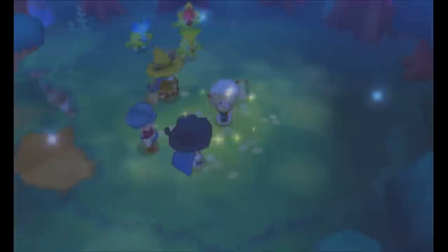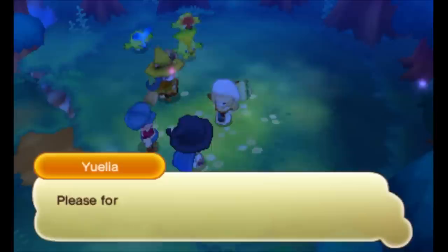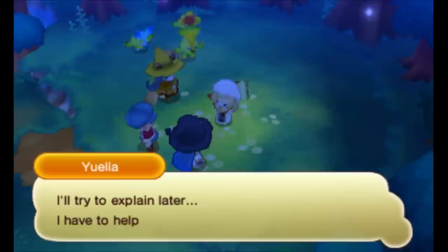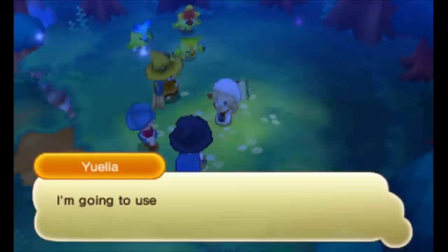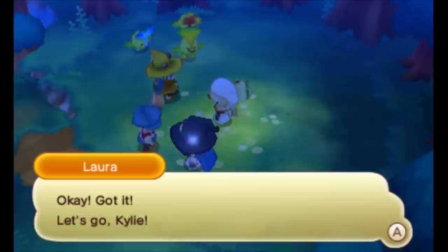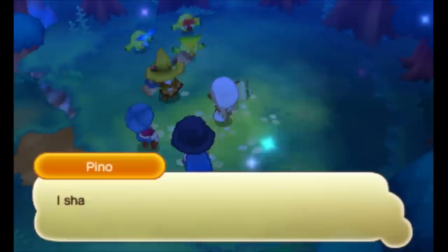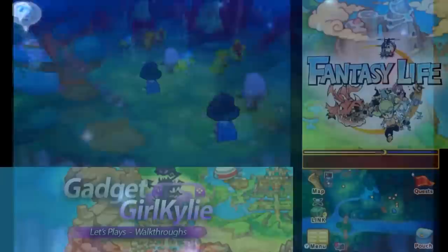Flutter reveals her true form. At last — you're the girl from Mount Snowpeak! Kylie, Laura, please forgive me. My true name is Ewellia. I wanted to tell you the truth for so long but I was scared you wouldn't believe me. I'll try to explain later — I have to help Leila right now. The shadowy parts are spreading fast. I'm going to use my power to hold off the effects of the stone temporarily. Kylie, Laura — you have to find the doomstone before it's too late. Let's go back out into the forest and locate the doomstone.